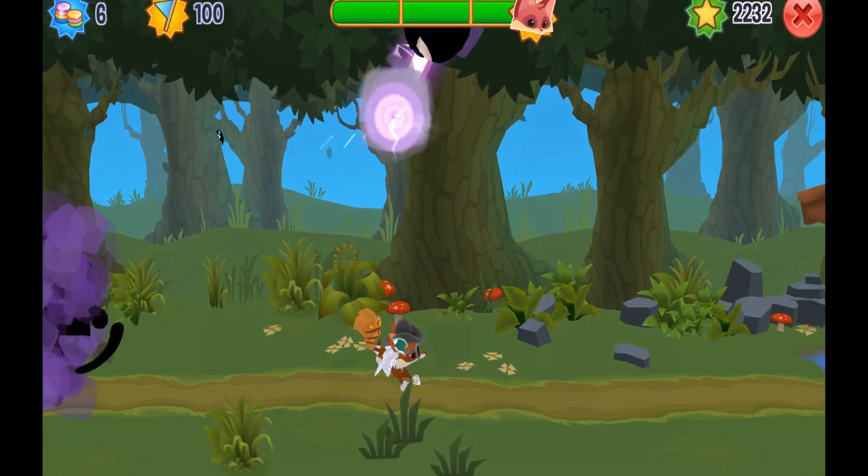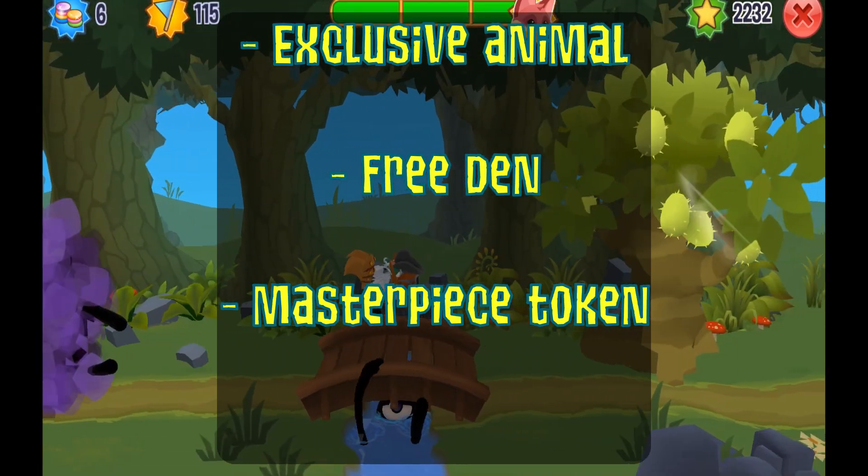You'll get some cool stuff like an exclusive animal, a den, a masterpiece token, and an item bundle.